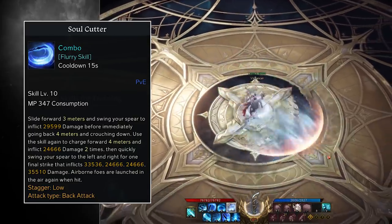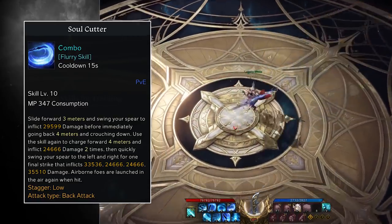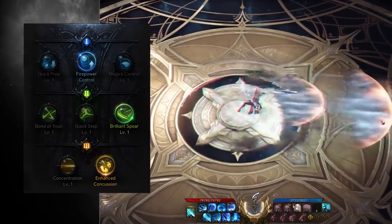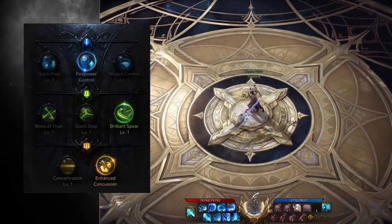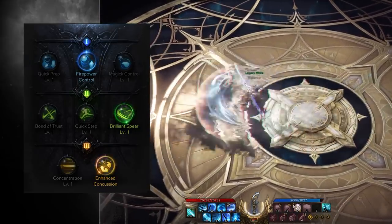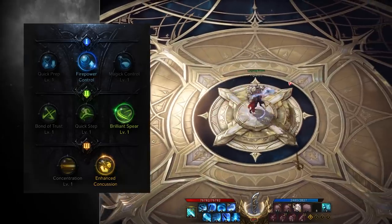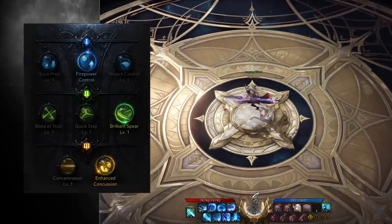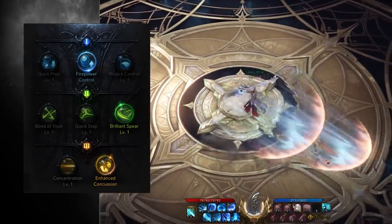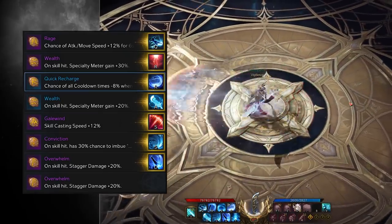Soul Cutter is the next skill that we take, and we max this one out. This attack has you sliding forward three meters, dealing moderate damage, and immediately traveling backwards four meters. If you use this attack again, you'll charge forward four meters and deal two instances of moderate damage before swinging your glaive left and right for four more instances of damage. We take Firepower Control for 30% identity meter gain, Brilliant Spear to gain one meter and increase damage by 15%, and Enhance Concussion to elevate this skill to mid to high stagger and increase damage by 60% when attacking a single foe. We also slap the Quick Recharge rune on this skill for a chance of reducing our cooldown times on use.